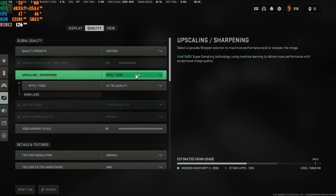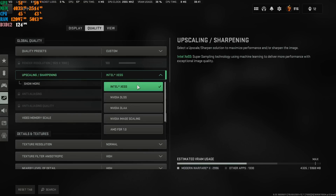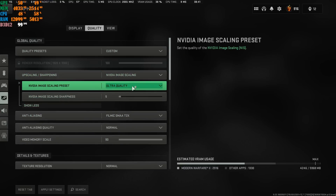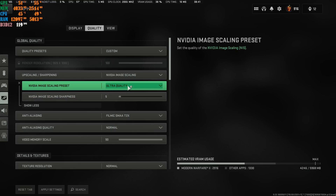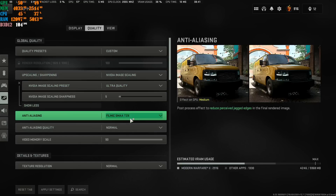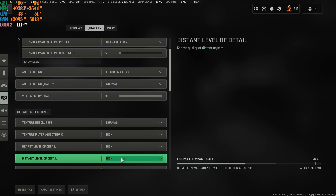If you don't like Intel Upscaling, try NVIDIA Image Scaling. Use it at Ultra Quality and a sharpness of 5 — though sharpness is your own personal preference. Make sure you have Filmic SMAA 2x, 90% on the Video Memory Scale, Normal, High, High, and High.